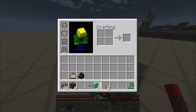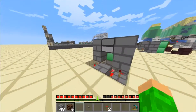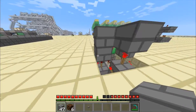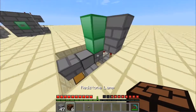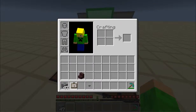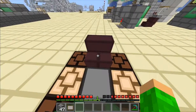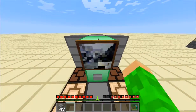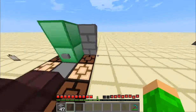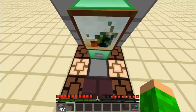Get your two special blocks and put them right there, with a torch there and a torch here with a block on top. Get your six redstone lamps and place them like this. Put your button right there, your staircase, and your painting. Now you're ready to play.